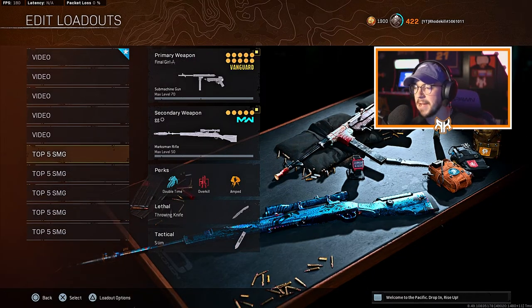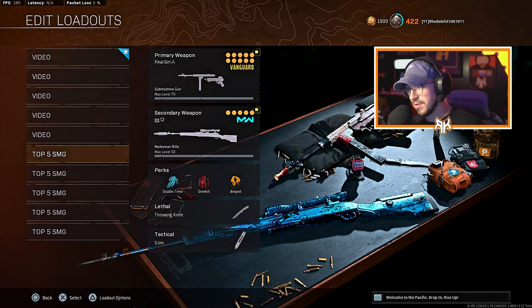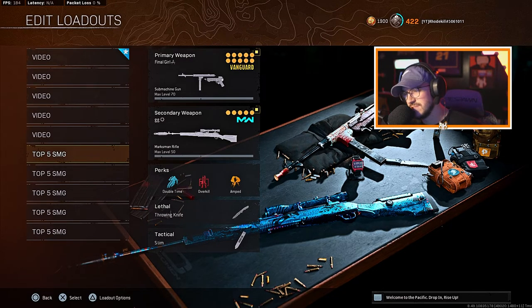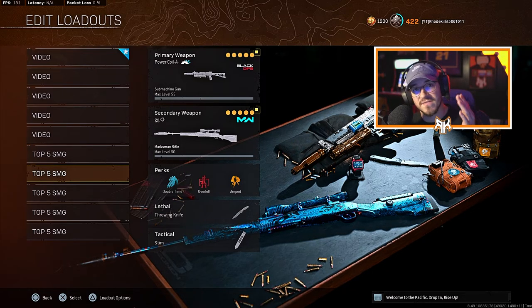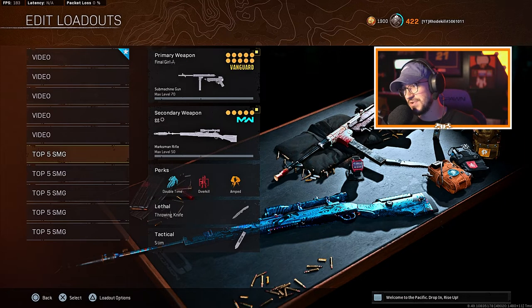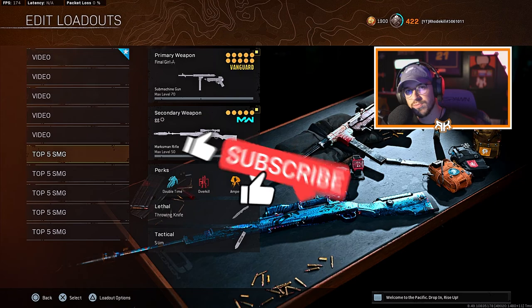For honorable mentions, the MAC-10 is another great option, and the Milano is still very good for longer range — I have a Milano build on my Facebook page. ARs can be run as SMGs as well but I'll cover those in a separate top five AR video. Let me know in the comments what your favorite SMG build is right now — I might make a video using your class setup. Hope you guys enjoy it, smash the like button, hit subscribe, and I'll catch you in the next one.